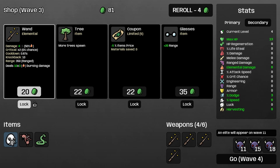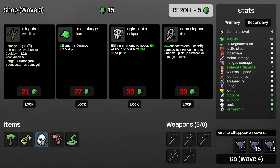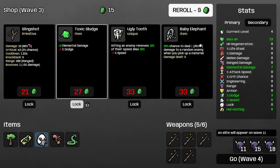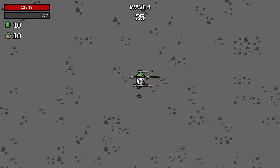Harvesting we'll take. Elemental damage we'll take. Coupon into a wand. Roll. We'll lock and roll again. There's nothing there. We need one more wand.